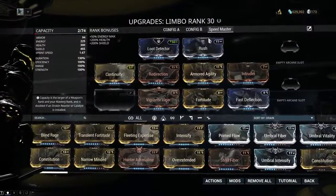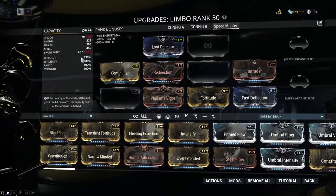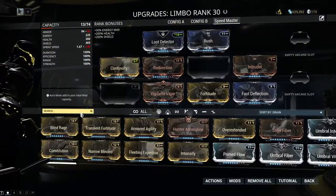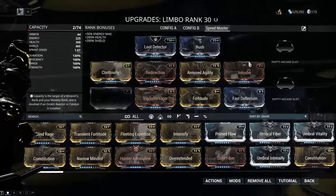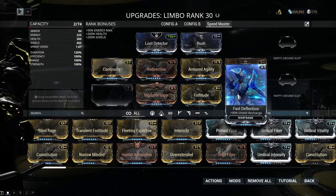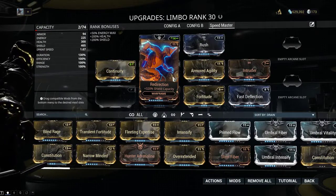Let's revisit the build. We're running Rush and Armored Agility - these are easy mods to come by, increasing your movement speed to a total of 1.67 from 1.15. We're also running Intruder for an additional 6 seconds of hacking, plus Vigilante Vigor, Fortitude, and Fast Deflection for a total of 230% increased shield recharge rate.